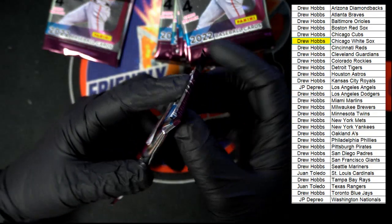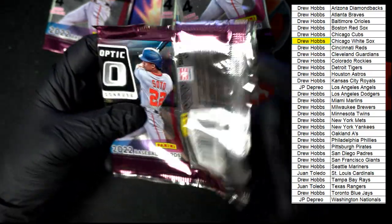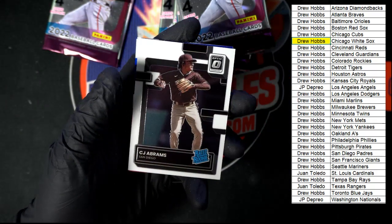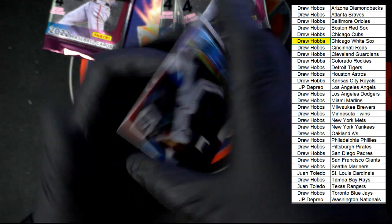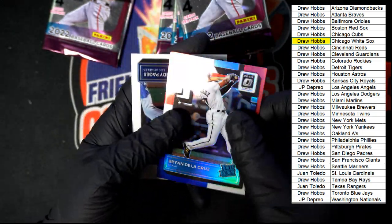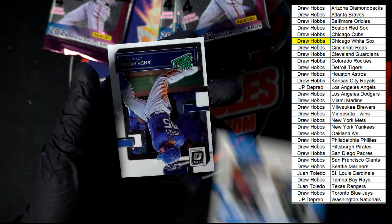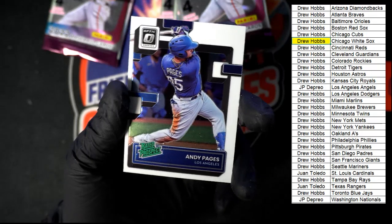Next pack. Cooney Jr. Diamond Kings to start out this pack. CJ Abrams Rated Rookie. De La Cruz — red, white, and blue, numbered 134 of 199. Who's got Miami? Drew H., with Miami as well. And Pages Rated Prospect for Los Angeles.